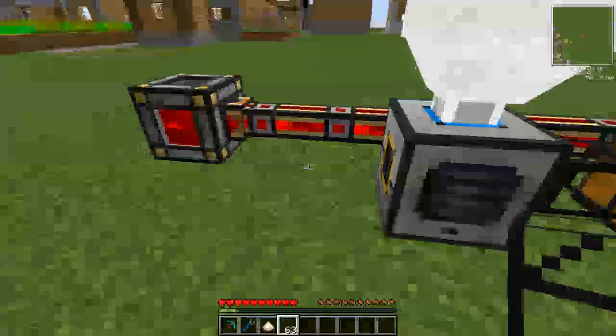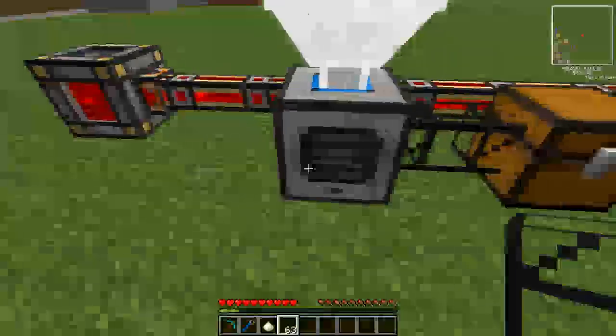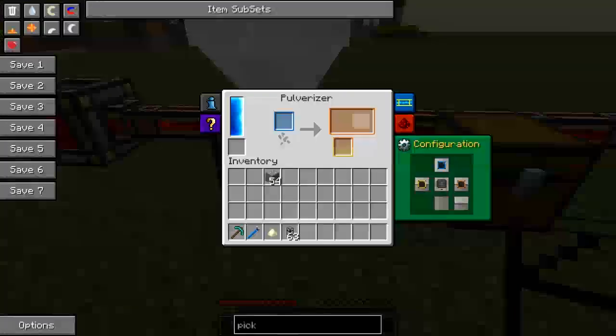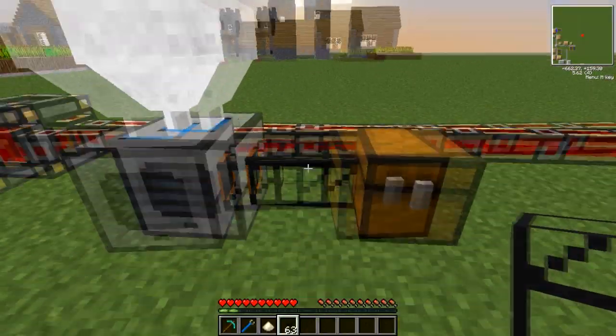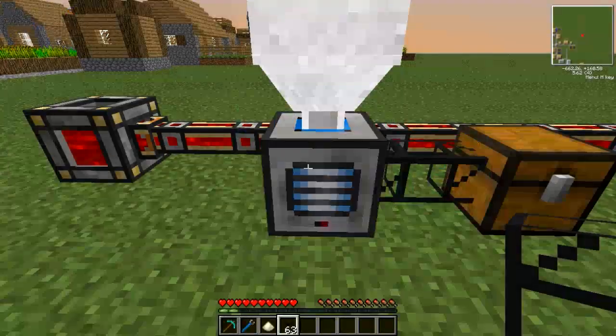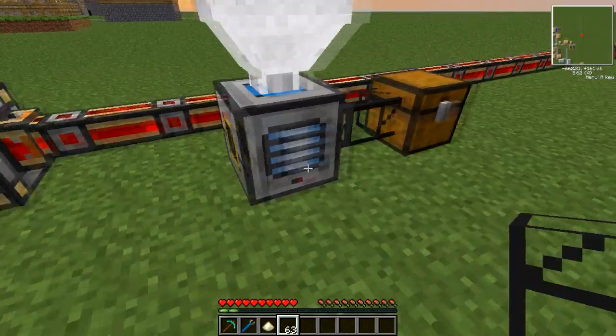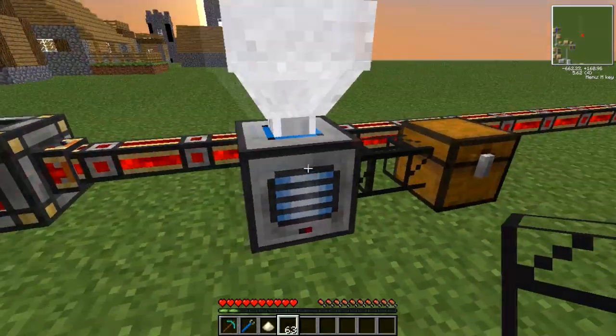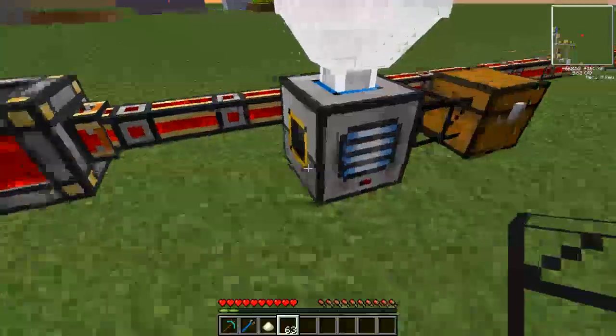So you could have the separate side feeding into a separate furnace if you wished, or into a chest. You can also, using these, adjust them — this one here is the back by the way. But you can adjust it so that both outputs are orange, so both outputs will go out of one side. As you can see, they are pretty intelligent, and they can manage an awful lot of ores, and you can set them up to input and output in any way or form you choose.